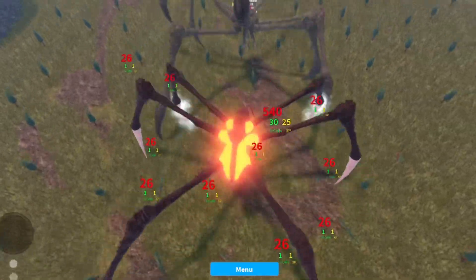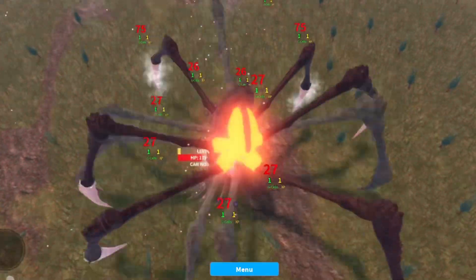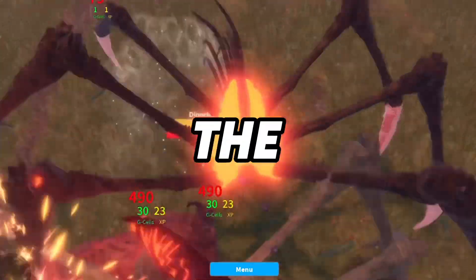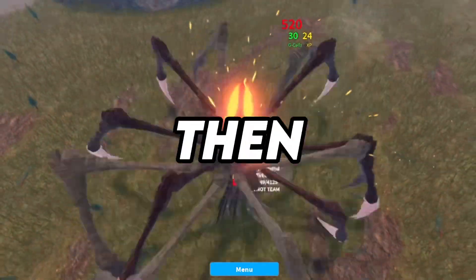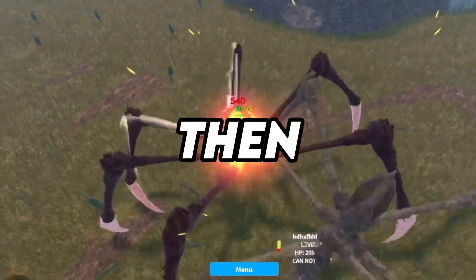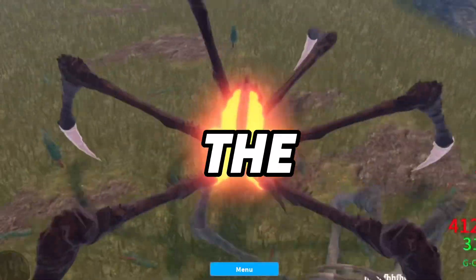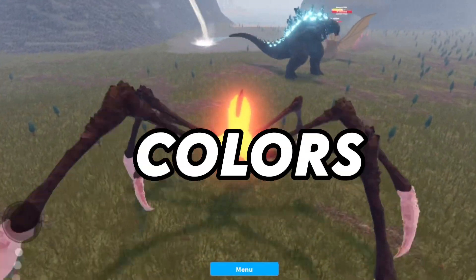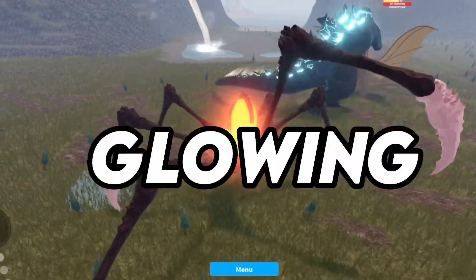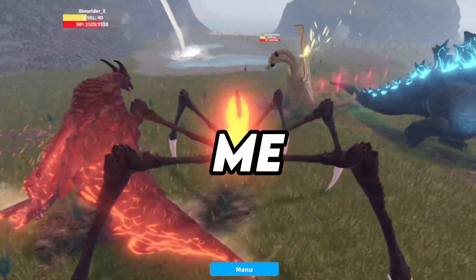That's all 10. If you want to suggest one, do it like this: the name of the recolor comes first, then the main body color, then secondary colors, then the color of the inside of the mouth, next comes dorsals, teeth, and claw colors, and finally the glowing color. Hope you give me some good ones.